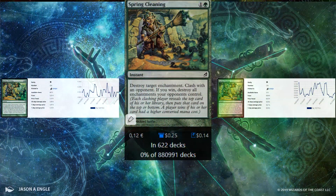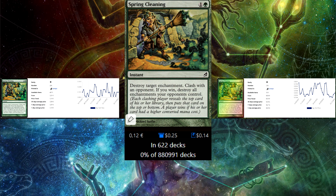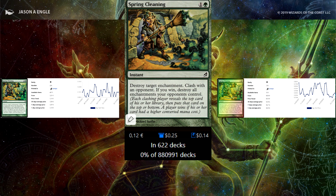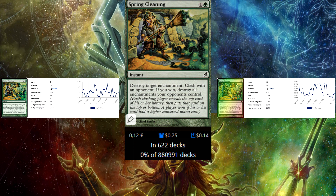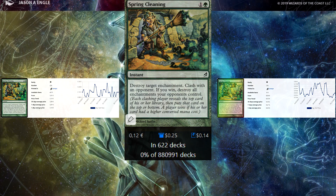Next up is Spring Cleaning — instant speed, only hits enchantments, but has Clash. You reveal the top card, and if you have a higher CMC than the opposing player, you can destroy all their enchantments. At 2 mana at instant speed, this is totally playable and overall a great card.